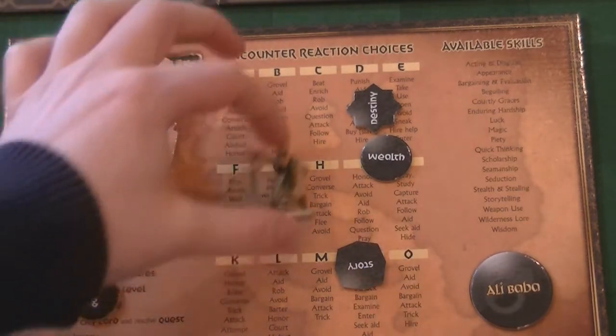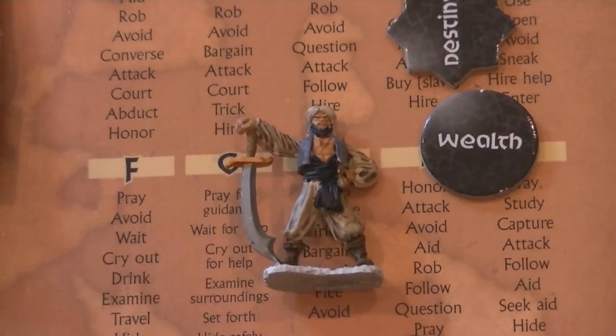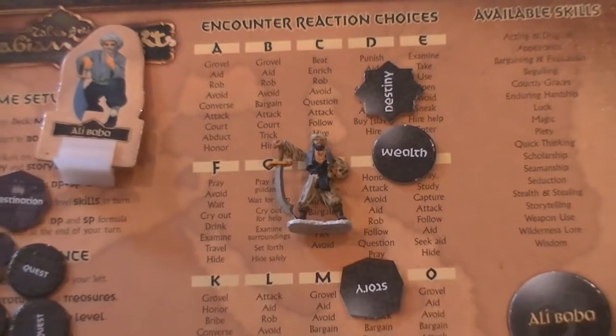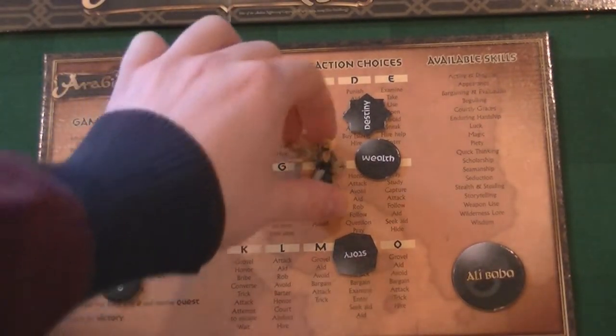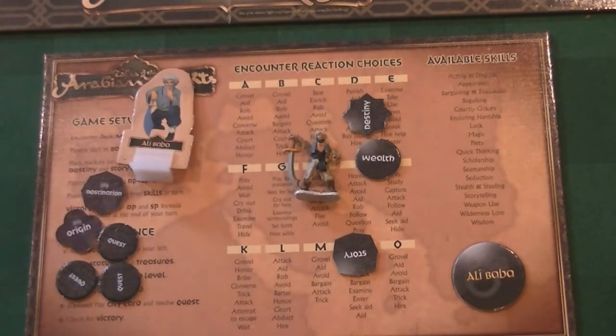This is the character standee that you'll get with the game and it would go in the middle of the board. I've also got a little dude from Reaper Miniatures — they're actually pretty cool. My one is not well painted by any stretch of the imagination, but when they're far away they still look pretty cool. If you look on Board Game Geek there are some good approximations of all of the characters out there.